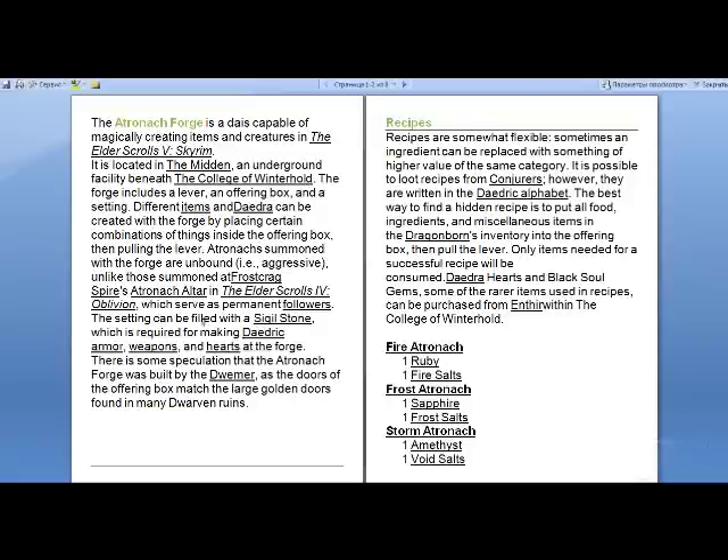The setting can be filled with a sigil stone, which is required for making daedric armor, weapons, and hearts at the Forge. There is some speculation that the Atronach Forge was built by the Dwemer, as the doors of the offering box match the large golden doors found in many Dwemer ruins.